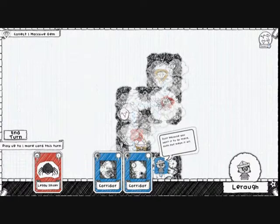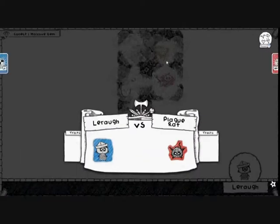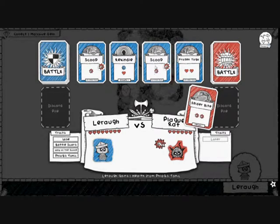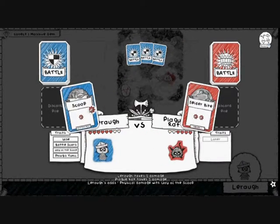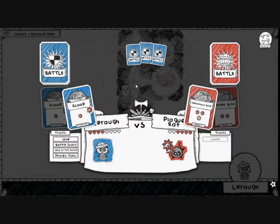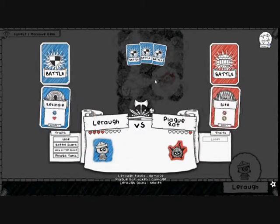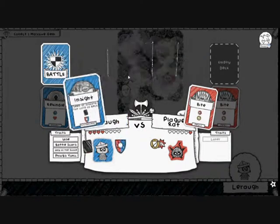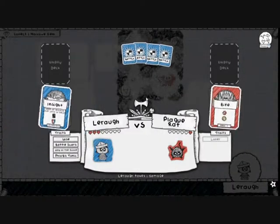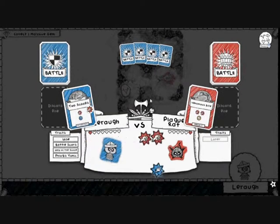We have Wise, which is awesome. Spider Bite — even though you're a rat, never mind, I guess that works for you. I'm going to use Rekindle to mitigate the damage — four to one, who's going to win? I can't block it, but I can draw a card. I will definitely take two scoops. You don't have a three damage card — of course you don't. You fail! Victory for Leroy.